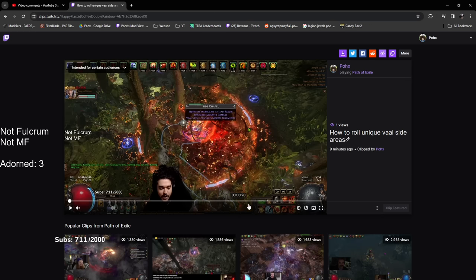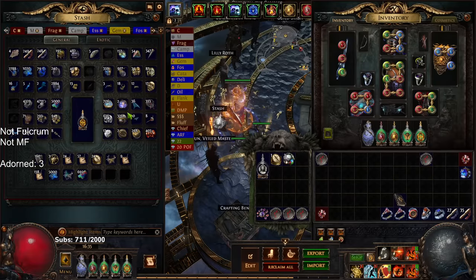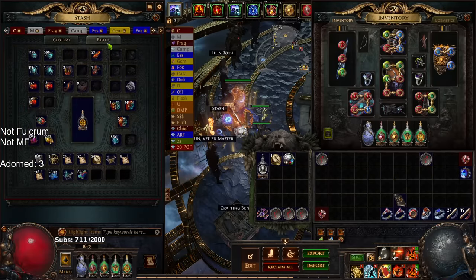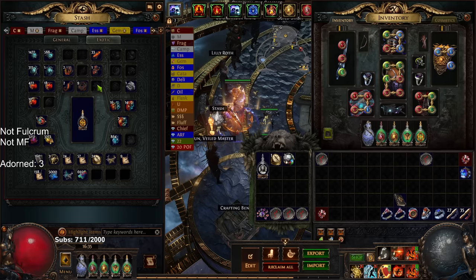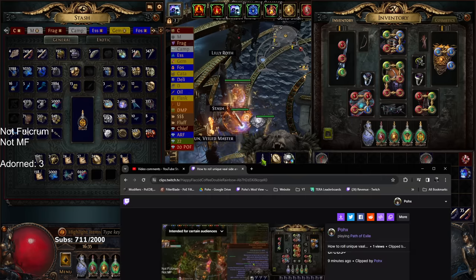A lot of people are going to ask about specific currency. You cannot use any of the regular currency on it — so you can't use an Ancient Orb, you cannot use the Mythic Orb, none of that stuff works. You can't use any of it. You pretty much have to Scour Chance it.